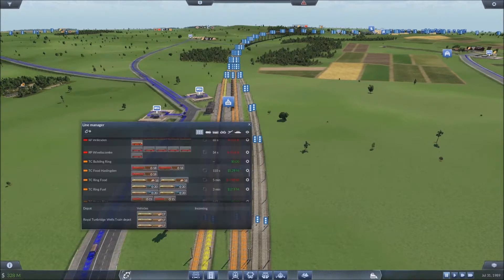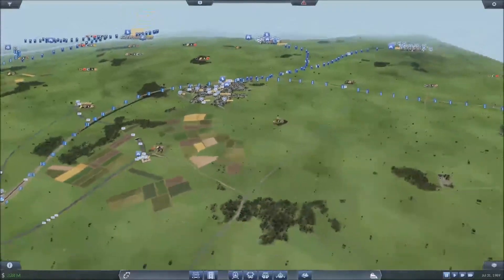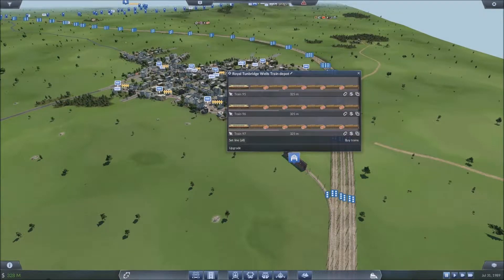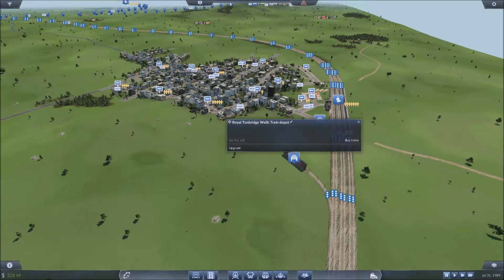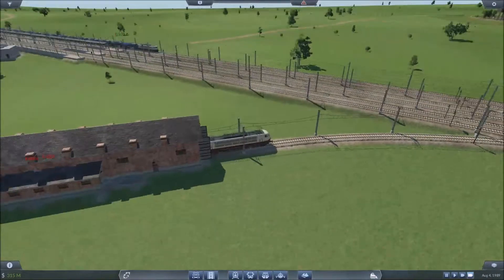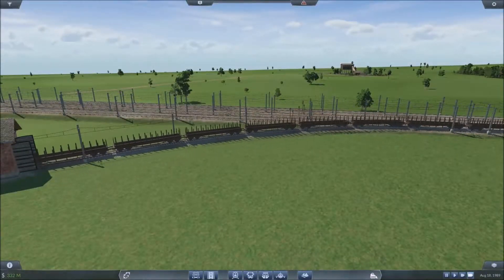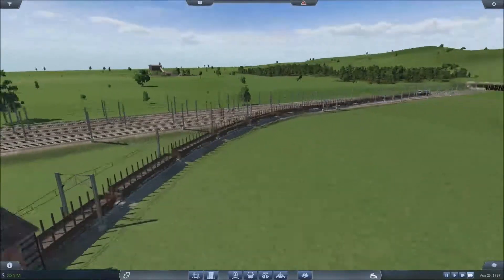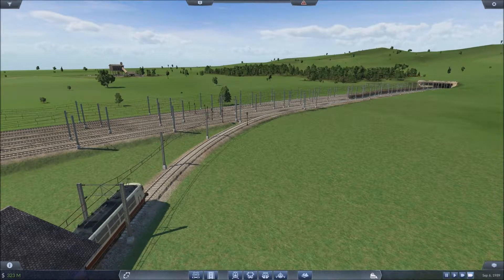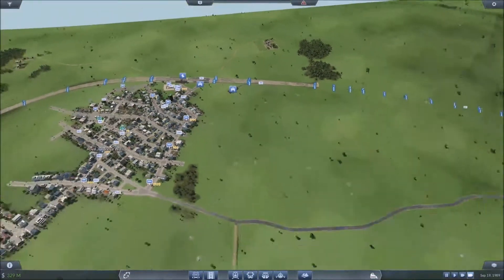There's the depot, so we need to add you onto Building Ring. Done. Here they come — I think this is the first time we've seen the largest open cart. So many of them as well — wow, it's just never ending, this one train. They will eventually spread themselves out a bit, just like all the other trains that we put on. And now we have two lines left.